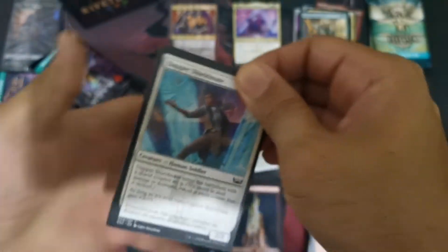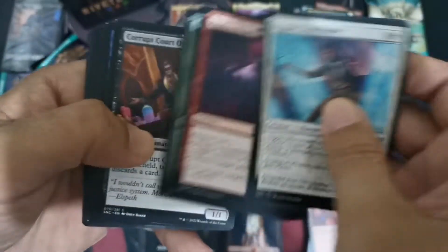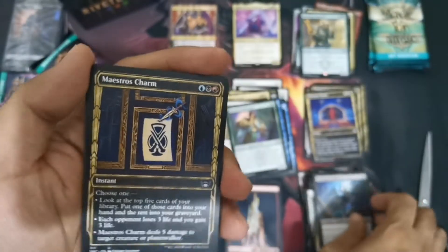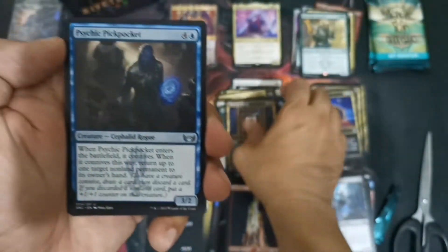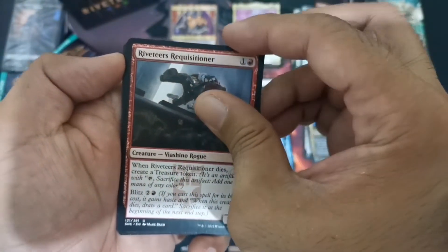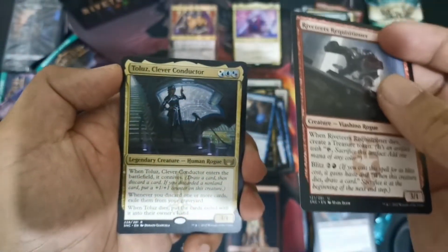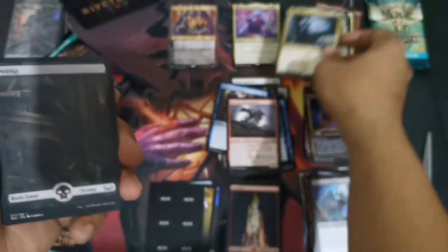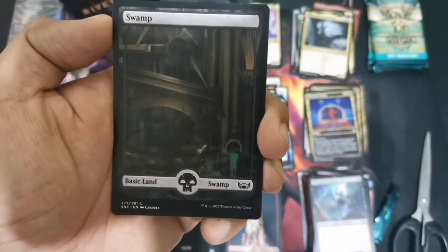Mountain and an ad round out the pack. Halfway through the packs and we already have a great hit — thank you, very lucky pool, chosen Rebbec Tiers. Draft booster four: Maestro's Charm for uncommon — a good card with good abilities. Also Psychic Pickpocket and Riveteous Requisitioner. Our rare is Tolas, Clever Conductor — a good Tolas. Then just a land for the foil slot. A bit confusing sequence, but moving on.